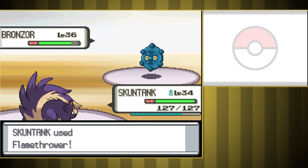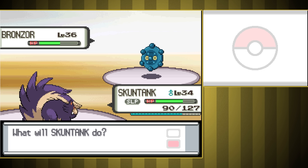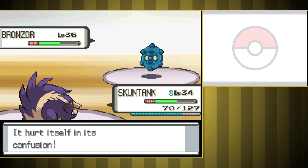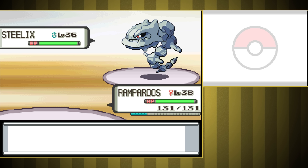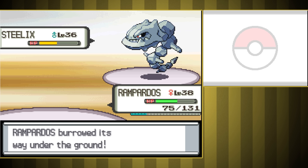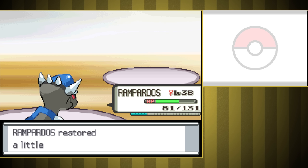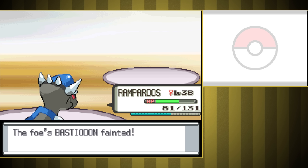Next up is the Steel Gym. I opened with Skuntank's Flamethrower against Bronzor. It did good damage, but we fell asleep to Hypnosis right away. Thankfully, he was only using Flash Cannon and it was hardly hurting us. He did confuse us, so the moment we woke up, we hit ourselves. Eventually we snapped out of it and started hitting Night Slashes, but he used a Hyper Potion. It took forever, but eventually he went down while we were below half health. Out to Rampardos to deal with Steelix — I had Dig, but he's got Ice Fang and Crazy Defense. He hit Gyro Ball instead of Ice Fang, so we lost about half our health, but a second Dig took him down. Last is Bastiodon, and I dug and ended up critting for a one-shot. That went pretty smoothly.